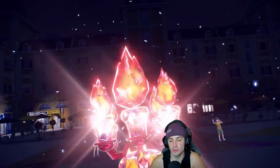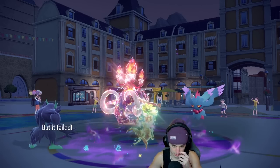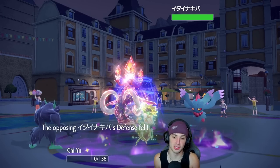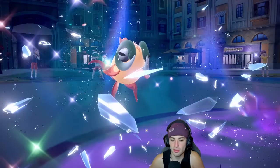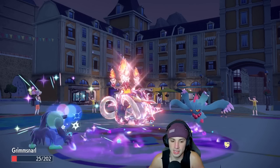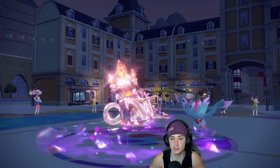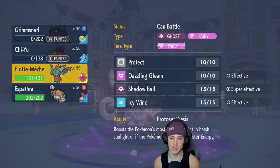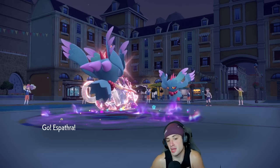Great Tusk ends up Terastallizing into Fire type — wonderful typing for him. I was hoping Fairy would come up clutch for us but Close Combat is going to fly. He opts to drop his defense which I actually really like — drop that defensive stat. Chi-Yu drops out here. Grimmsnarl is going to die to whatever Fluttermane throws out. So actually Terastallizing Chi-Yu there actually forced him into that Close Combat, which means we know he's not Sashed and that lowers his defense. From here we're going to Espathra — I'm going to place it on the left.